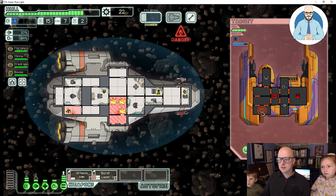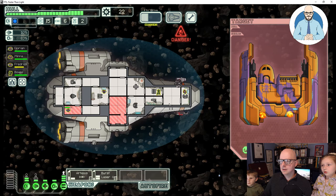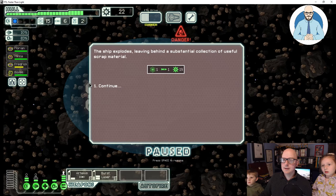I'm targeting their shields. They've offered to surrender — four fuel, three missiles, and nine scrap. Do you want to accept their surrender or destroy them and try to get more? Let's destroy them for more. We got one fuel, one missile, and 19 scrap.